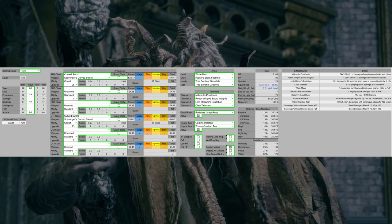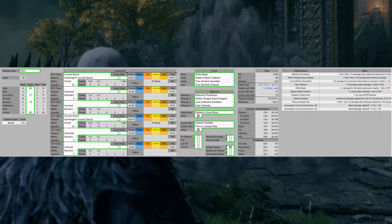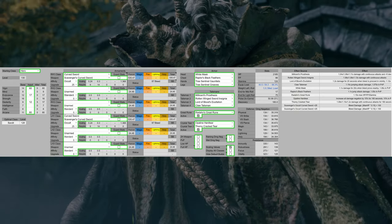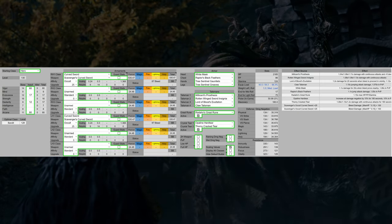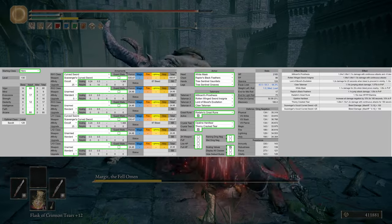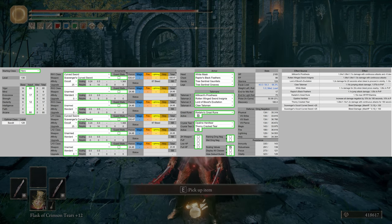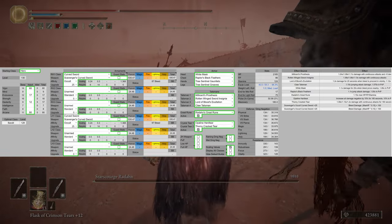The optimal class is actually Hero, not Bandit — with Bandit we lose AR from the Strength loss that we cannot make up by investing into more Dexterity. For weapons, we're going with the Scavenger's Curve Sword with Occult — the standout best bleed build at this level. For armor: White Mask, Raptor's Black Feathers, and Tree Sentinel's Gauntlets and Greaves — pretty standard bleed build armor. For talismans: Millicent's Prosthesis, Rotten Winged Sword Insignia, Lord of Blood's Exultation, and the Claw Talisman. For the Great Rune, Radahn's Great Rune — the best Great Rune in PvE. For Crystal Tears: Opaline Hardtear and Thorny Cracked Tear.